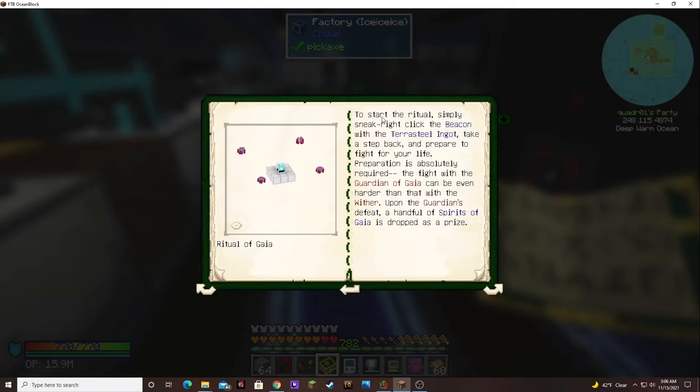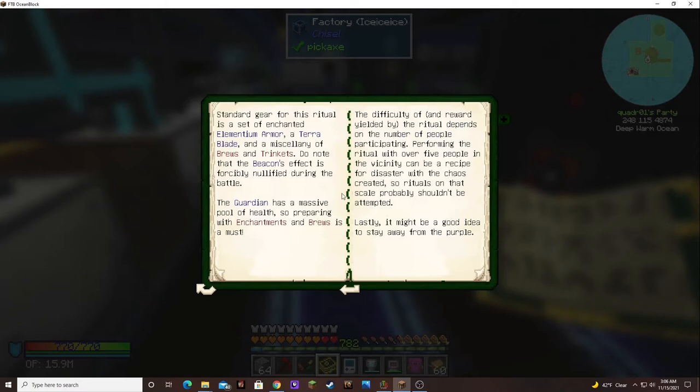Ritual of Gaia: the Ritual of Gaia is a trial often undertaken by elves. It yields Gaia spirits, coveted as fragments of the power of the goddess of Gaia herself. This ritual requires an active beacon with Gaia pylons surrounding it functioning as an altar, as well as a single terra steel ingot as a sacrifice. Pixie dust and elementium ingots are needed. To start the ritual, simply sneak right-click the beacon with the terra steel ingot. The fight with the guardian of Gaia can be even harder than that with the wither. Standard gear is a set of enchanted aluminium armor, a terra blade, and a miscellany of runes and trinkets. The difficulty and reward depend on the number of people participating - performing the ritual with over five people can be a recipe for disaster.